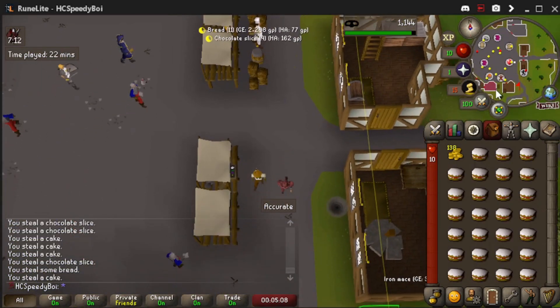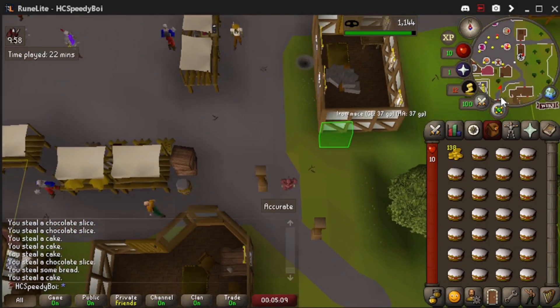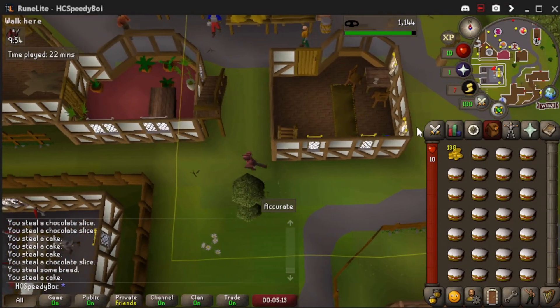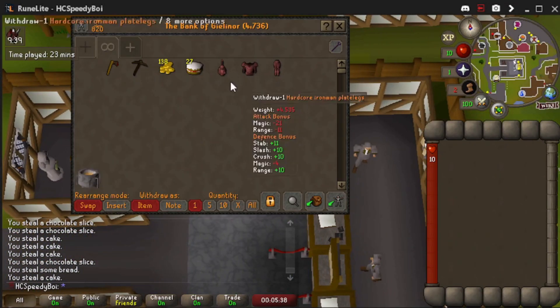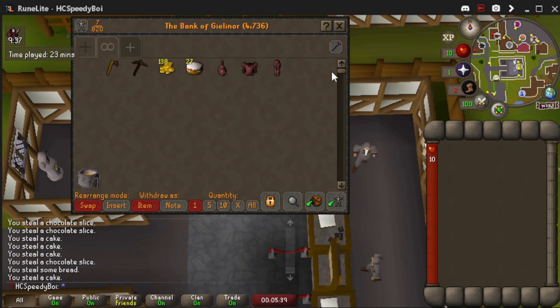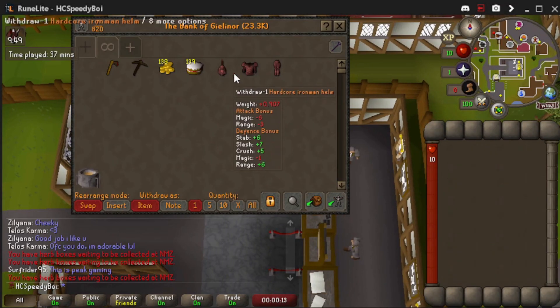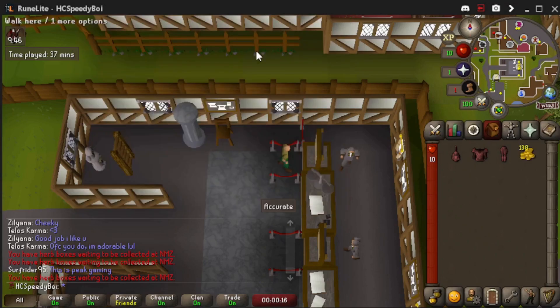Now let's go to the cake store. We're going to get multiple inventories of cake because this is going to be our food for the entirety of this speedrun, so we're just going to go back and forth banking these. Also, if you know my channel, I only play UIM, so it's actually kind of weird having a bank. We got enough cakes to give a small village diabetes, so let's move on to the next thing.